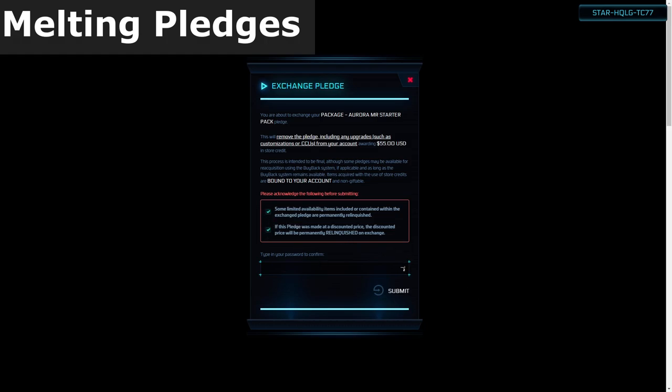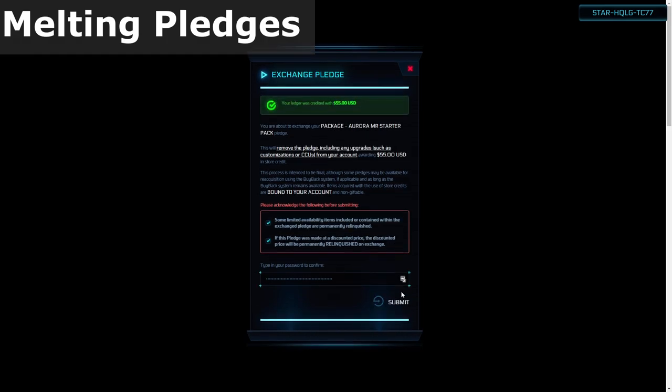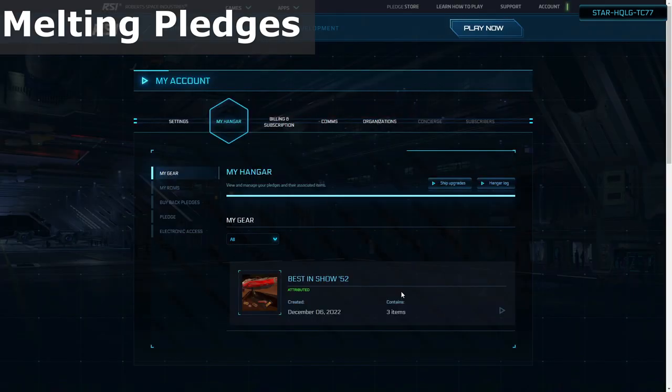If you wish to proceed, check the boxes for the disclaimer warnings and then input your account password. Finally, click the submit button. You will then receive the credit on your account and the pledge will no longer be listed in your hangar.